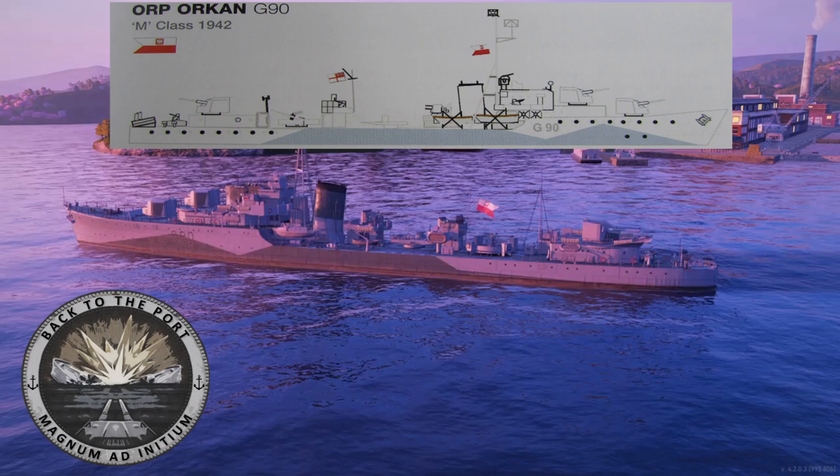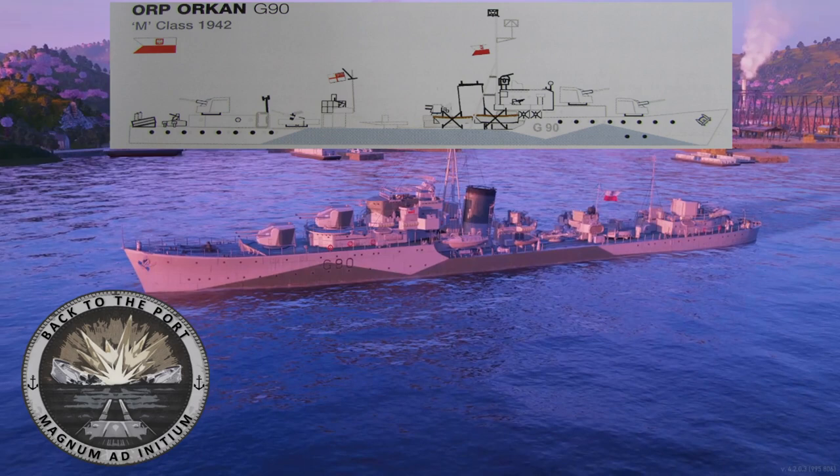The ship modelled in-game is a representation of Orkyn during 1942, although the two single 20mm Oerlikons on the aft deck should ideally be a single twin mount instead.